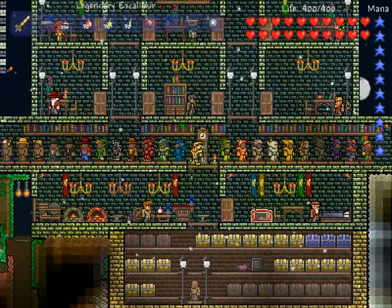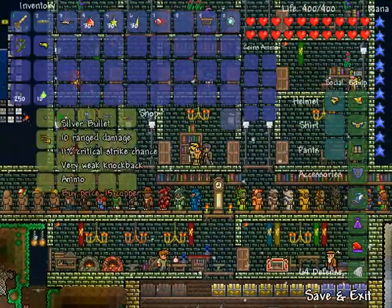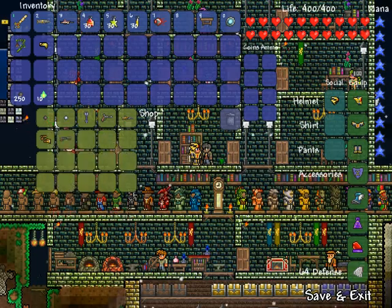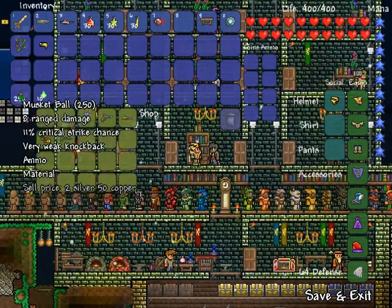What you will need are musket balls. Musket balls are the lowest range of damage of the type of ammunition in Terraria — 8 range damage. You can buy them from the arms dealer for 7 copper each. I bought 250.